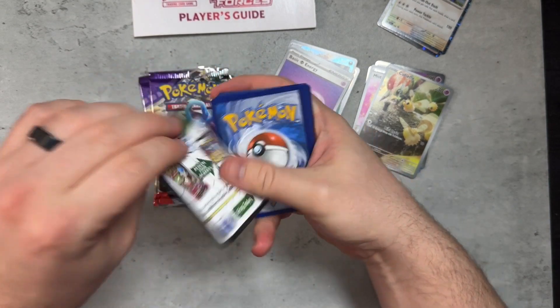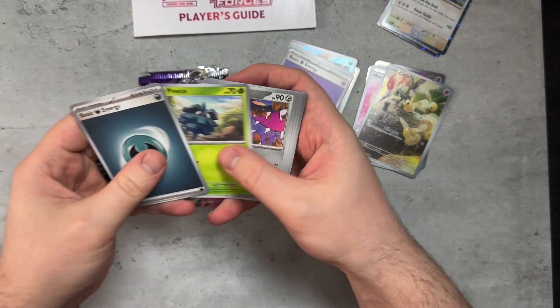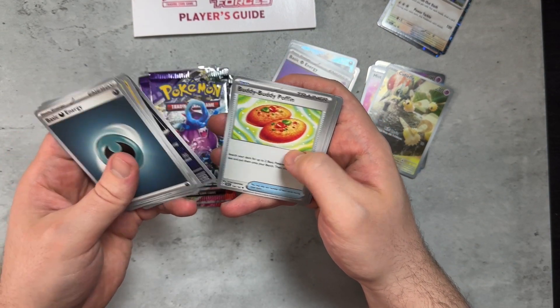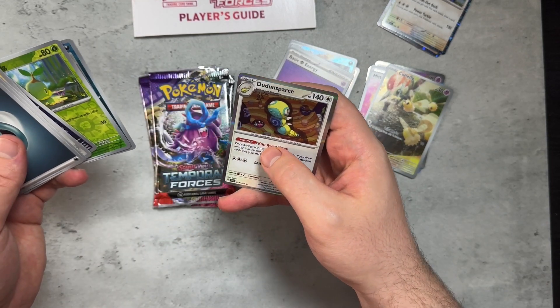Just want to pull some nice EXs from this set. Maybe I should pick up a Booster Box — we'll see how it goes. We got Mawile, Meditite, Iron Treads, Turtwig, Mighty Ana, and a Dunsparce.